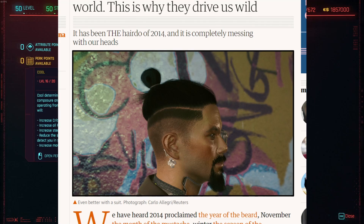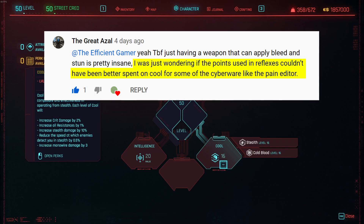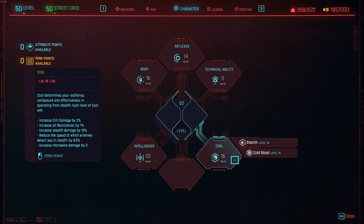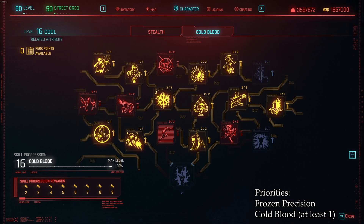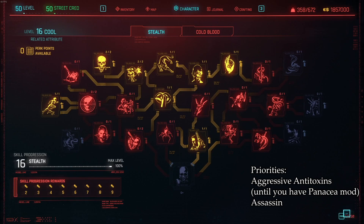However, this guy is just too cool to sit at 11. A commenter pointed out that putting more points in cool not only unlocks some nice perks but also opens up the very valuable defensive cyberware called the Pain Editor. Based on that, we brought cool up to a new threshold of 16 and spent a lot of perks in the cold blood tree to keep the valuable cold blood buff up throughout fights. Top priorities are Frozen Precision for headshot damage and a single point in the cold blood passive to earn valuable skill rewards. The stealth tree also got a lot of love, helping with silenced pistols and quick hacks outside of combat, plus Aggressive Antitoxins for poison immunity and the Assassin perk for 15% extra damage to humans.